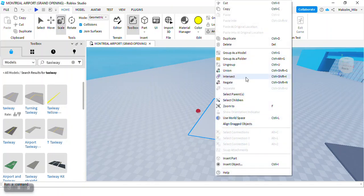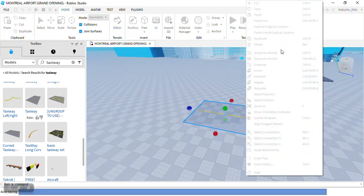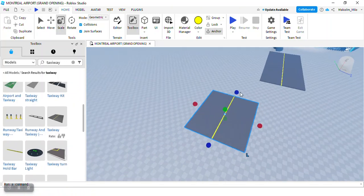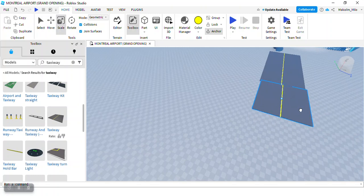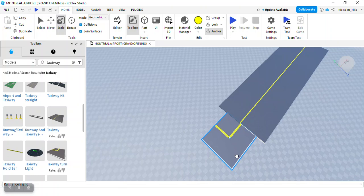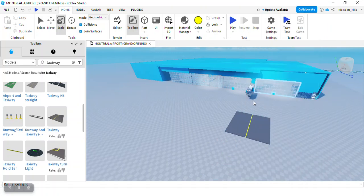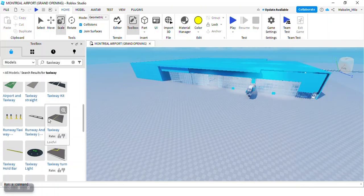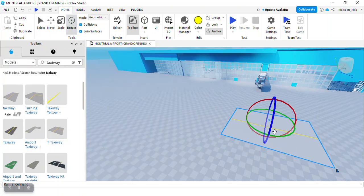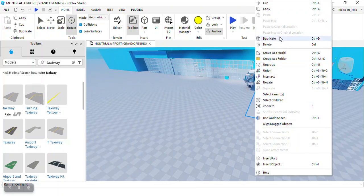I forgot which taxiway piece I was using. Was it this one? I think it was — no, it wasn't. Okay, I'll use this one. There we are. Now we'll use the taxiway turn. Oh, it's a bit smaller. I think we're going to have to use a different taxiway piece. This one's way better — yeah, we're going to use this one. Actually, I can just duplicate it — that'll be much quicker.